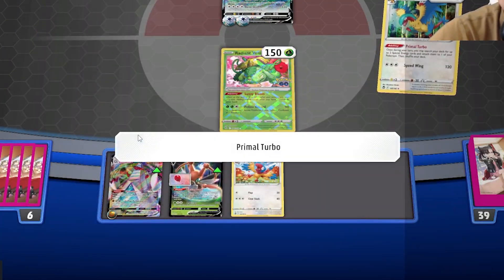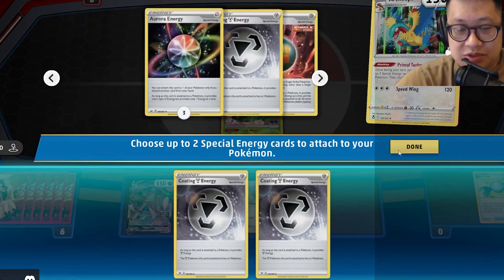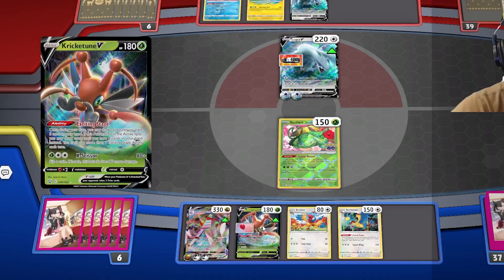What are we going to do? Primal Turbo. We're going to drop the two Steel Energy, so now you have no weakness. Come on, Cricketmaster — keep feeding some crickets.